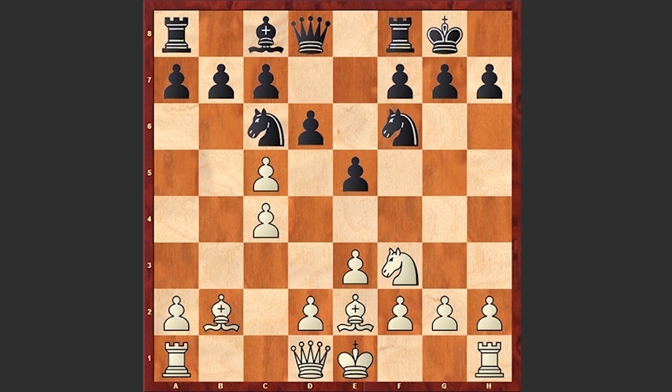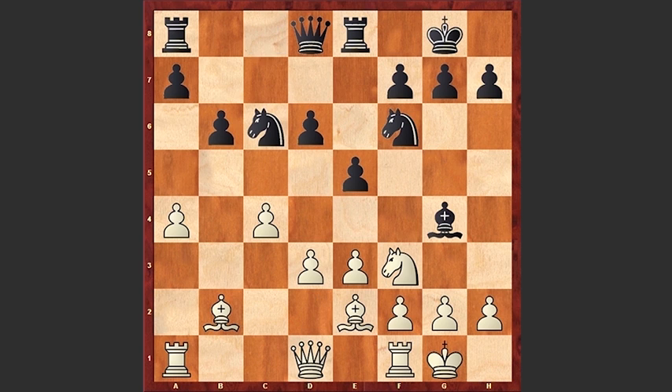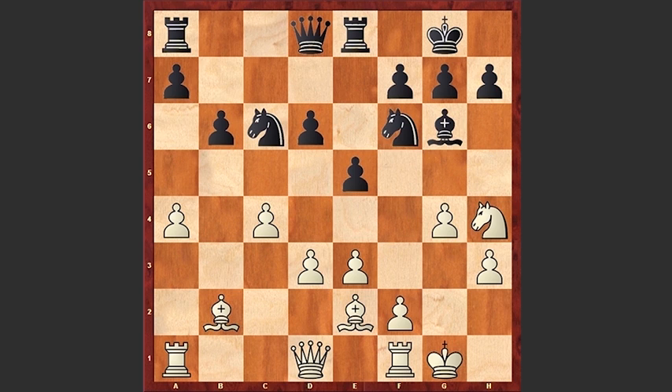Bb2, d6, cxd6, cxd6, White castles, Re8, a4, b6, d3, Bg4, h3, Bh5, g4, Bg6, Nh4, and Rc8.